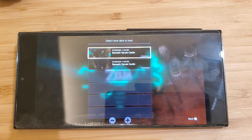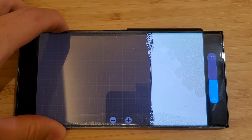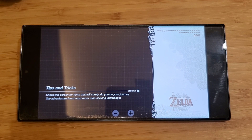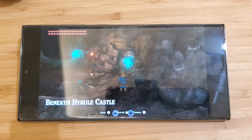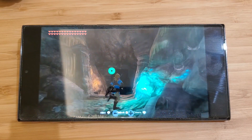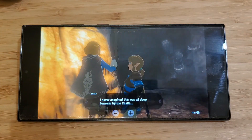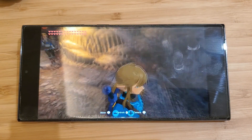It says 'continue,' so I did try this at least — I'm still beneath Hyrule Castle. And here we go, we're in-game. These graphics are just gorgeous and seeing this emulated on the phone is just amazing. We've got no visual glitches — really amazing how well this works.